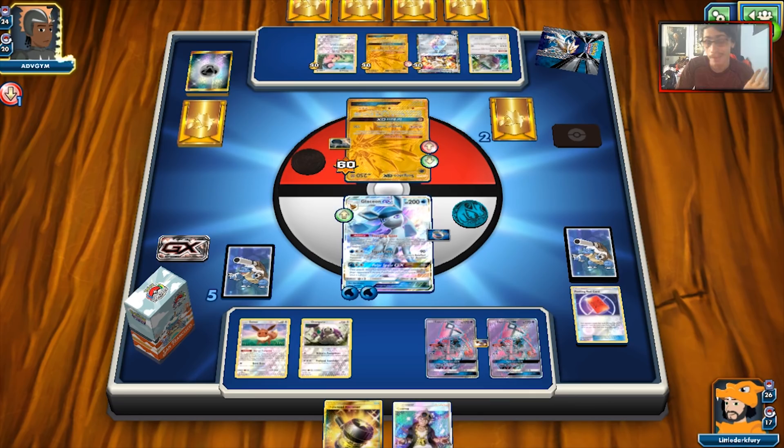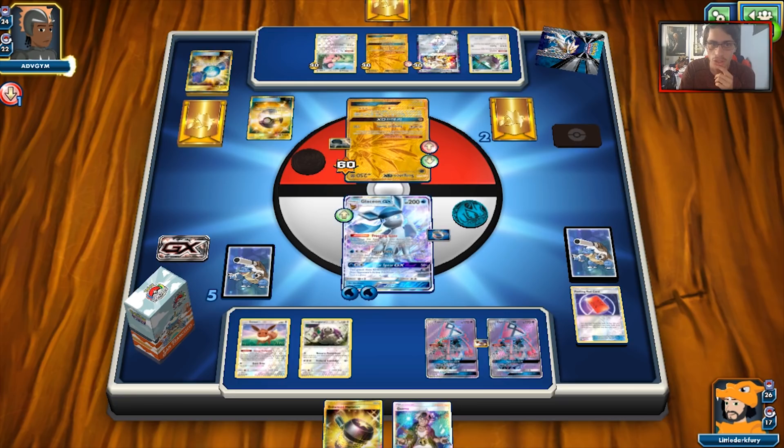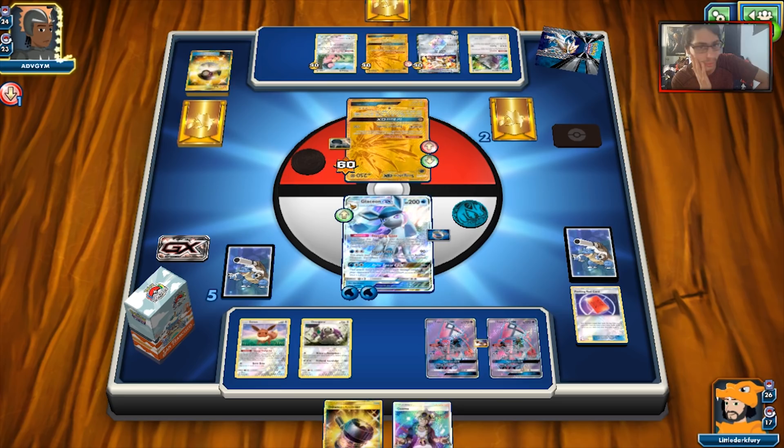We do have the Guzma, so if I want, I can knock this thing out right away. If I can draw an energy and he doesn't Field Blower me, I can potentially knock this out with Polar Spear. Then he loses that option to get energy back. And if he's playing Rayquaza we can maybe use Enhanced Hammer. My opponent doesn't grab anything — he will Instruct for two. I'm sure if he gets Guzma this game is basically over. But if he doesn't find Guzma here, we should be good. That's why I kind of Peeking Red Card him — but he had the Lele in his hand. He obviously couldn't play it.